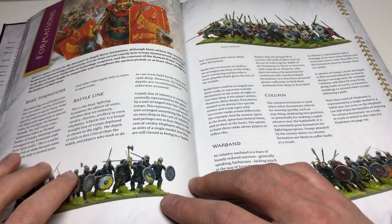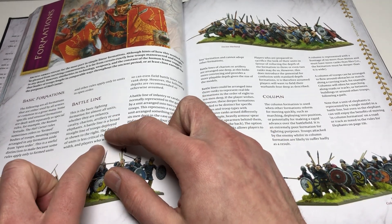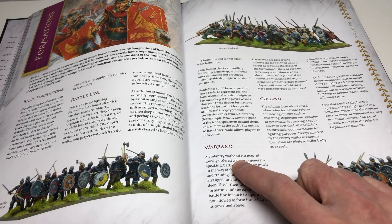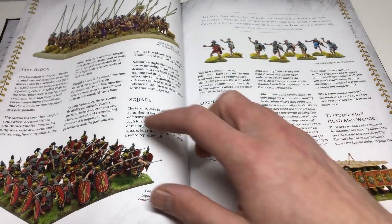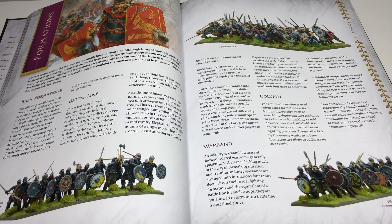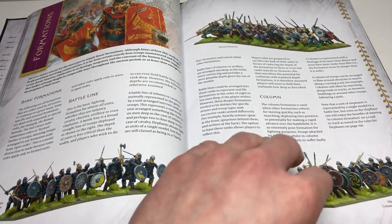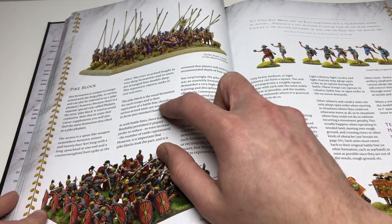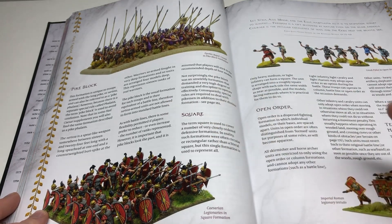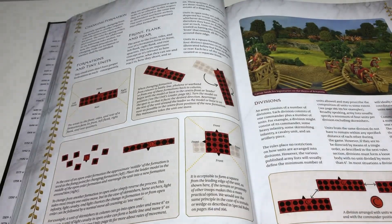Now on to battle lines, and this is actually really important. A battle line formation is basically a line of soldiers like here — these guys are in a battle line. Now there are some exceptions because they have something called war band, and they also have the pike block. It specifically says here that the war band formation — formed in a loose fitting, they don't really have a battle line — they are not allowed to form into a battle line. And it also says here with the pike formation, the usual formation is the pike block, which is equivalent to a battle line, therefore they're not allowed to form into standard battle lines. So pike blocks are kind of their own thing — their own battle line.